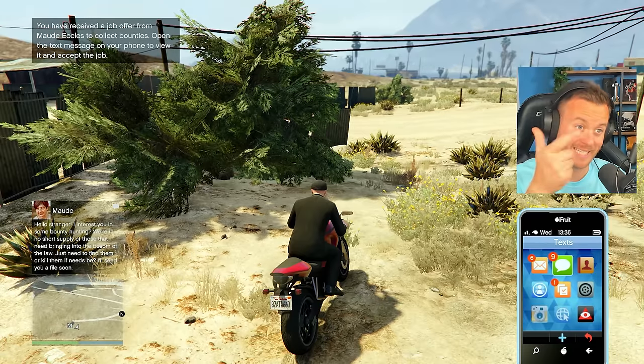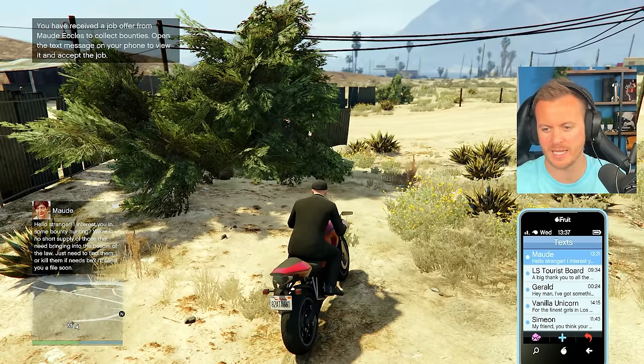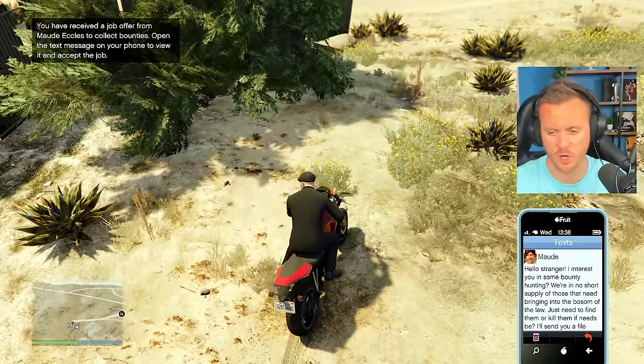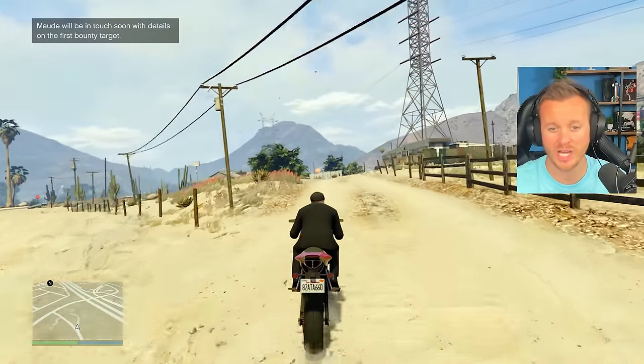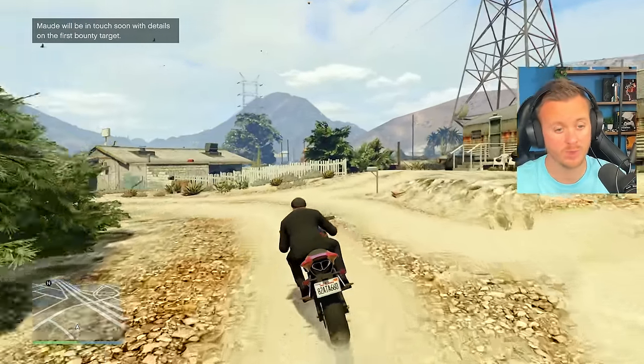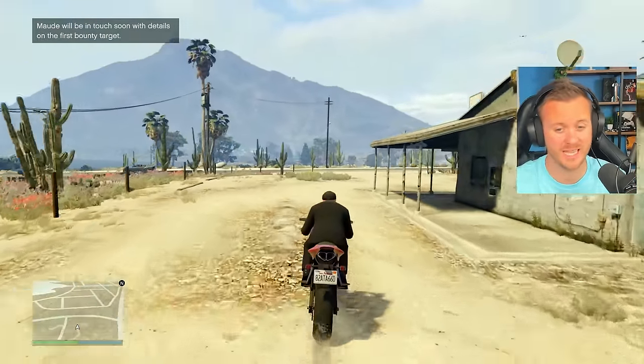As soon as you get to the location, you'll see that text up there. Basically, just go into your phone and it'll say there are some bounties. Now we just got to wait for them to get in touch. If you were smart, you might wait to do this until you're like level 10 so you can get helicopters and fly around to do these quicker.